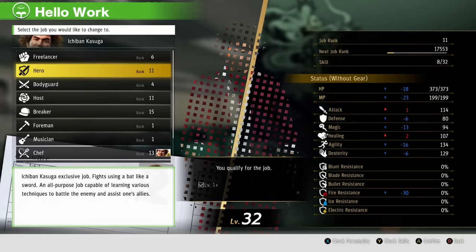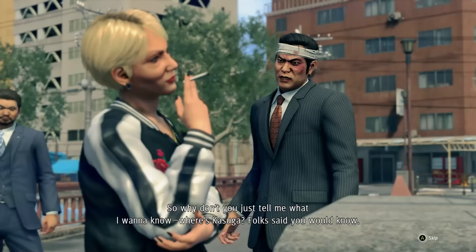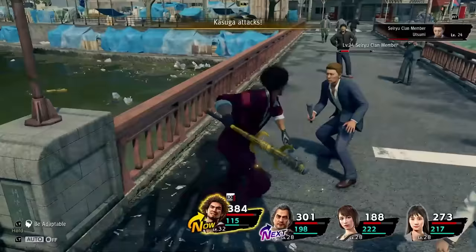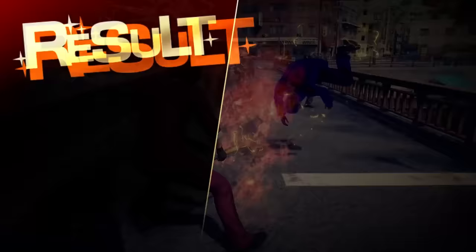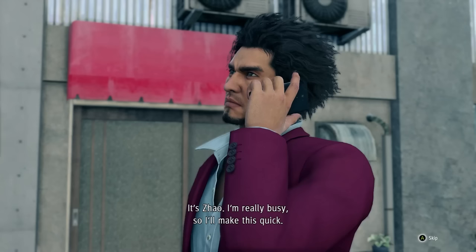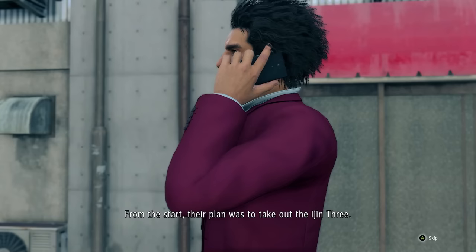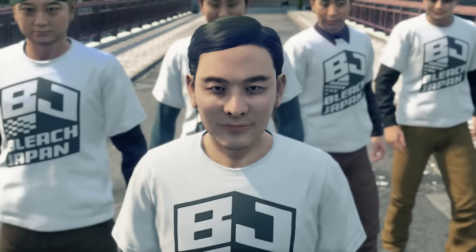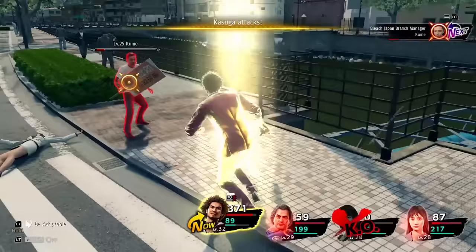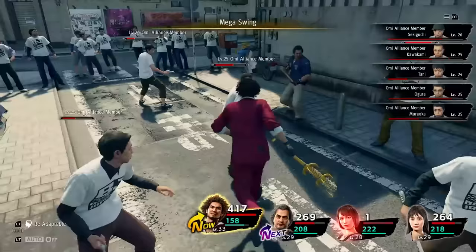Ichiban notices the picture on the wall and the supposedly governor of Tokyo, Ryo Aoki, turns out to be the young master from way back in the game. We switch back to the Hero job and go check out Hamako's place since a couple of Yakuza are on the lookout for the party — and it turns out it's Totsuka once again. As always with the Hero job, we try to hit as many targets as possible using Mega Swing and then finish off the remaining enemies with single target attacks. At this point we already upgraded our weapon to the Legendary Hero Bat, which not only hits twice on regular attacks, it also does electricity damage.